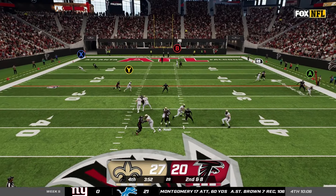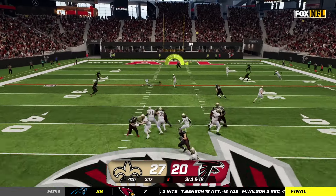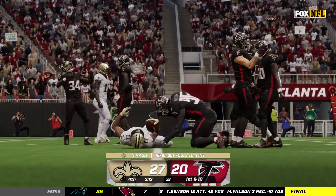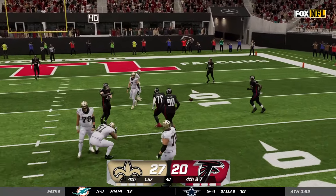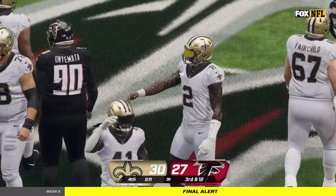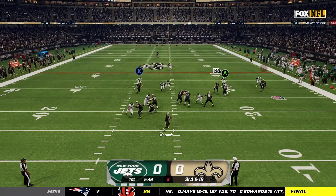On second and eight across the 50 we get sacked to make it a third and 12, but we want to get this first down to make it a two-score game — which we do by hitting Cedric Wilson open over the middle. On a third and seven they jail-break us with a blitz, I do my job and get us a two-score lead. With this kneel we go ahead and take the win against Atlanta — another divisional game on the season won, headed into week six against the Jets.